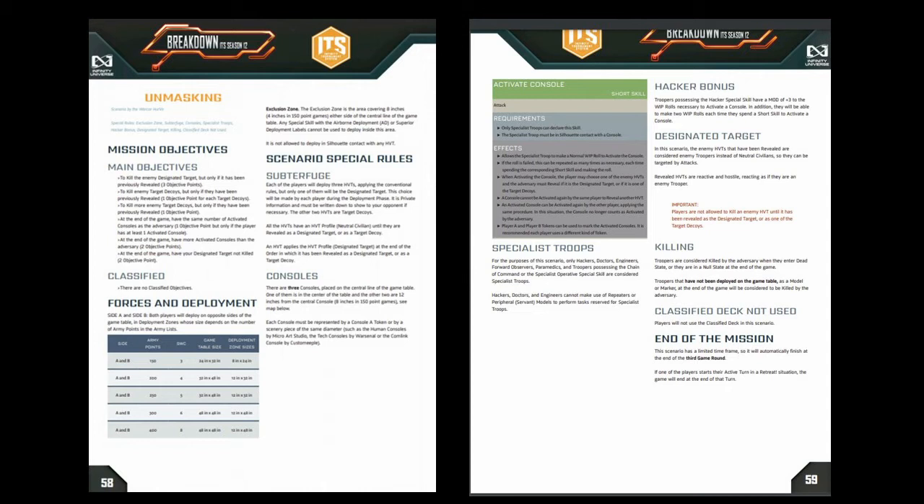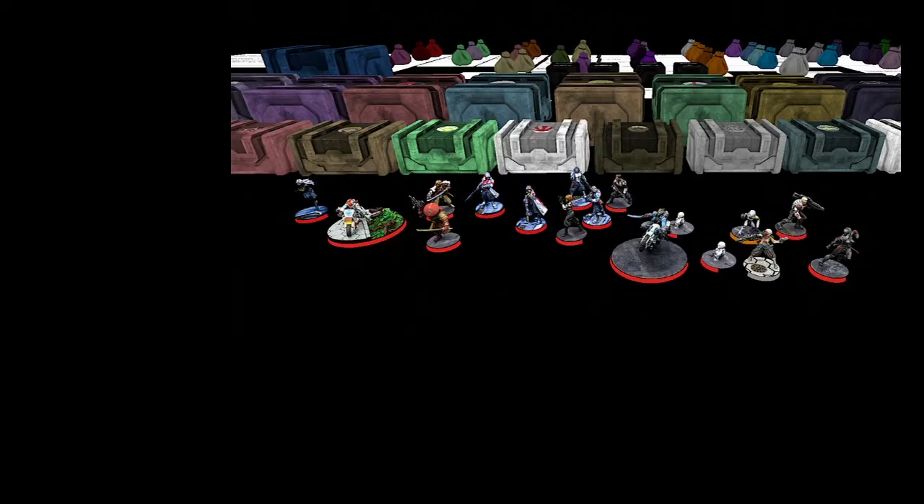The consoles will give you points anyway, but nowhere near as many as killing your enemy's target and keeping yours safe. So it's pretty important to get to a console sharpish, push the buttons, look up in the yellow pages who is the HVT target, and take them out. That will require a fairly quick jump to a console, and then the ability to reach out and touch their HVT who's hiding away.